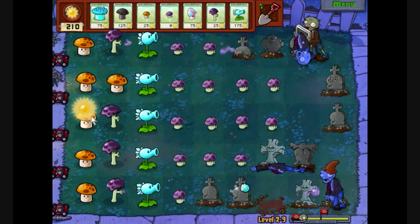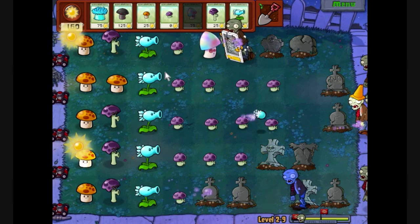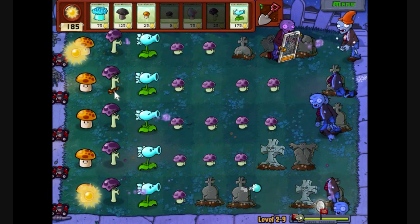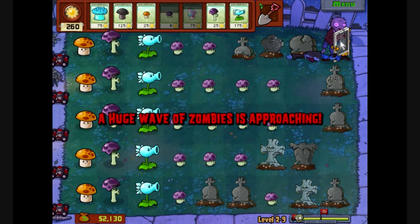And I completely forgot to get a fume shroom to shoot through him. Is he actually going to eat that? Yes he will. Which is okay at the end of things. I curse you, symmetry, because the grave's ruining it. He's pretty much going to walk off screen. So we've got our ice shroom and the doom shroom, and we can afford to use both.